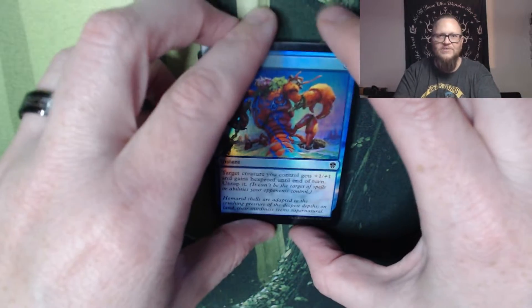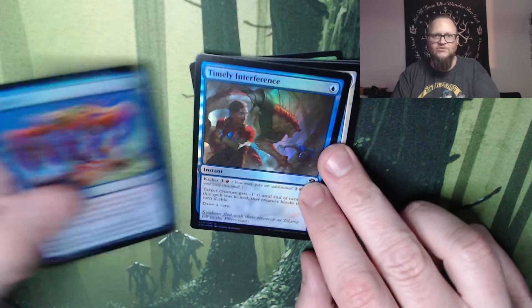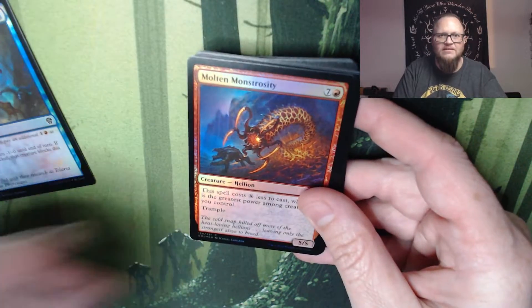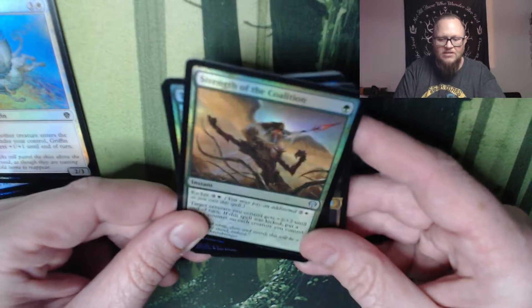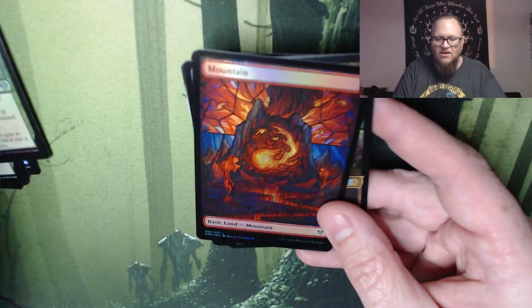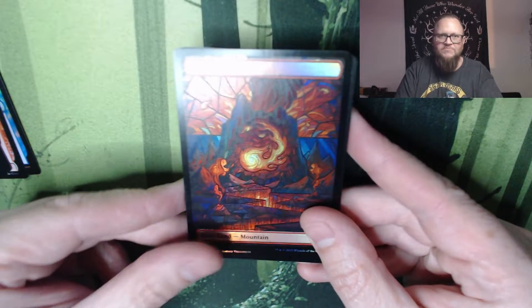We've got foiling, so I want to keep them down here so they aren't getting too much glare. Timely Interference, Molten Monstrosity, Griffin Protector, Strength of the Coalition. So we're in the uncommons — no legends card in the first pack. Terra Sunder. Foil full art stained glass treatment Mountain. Very nice. I love these and I'm going to probably collect a set of them.